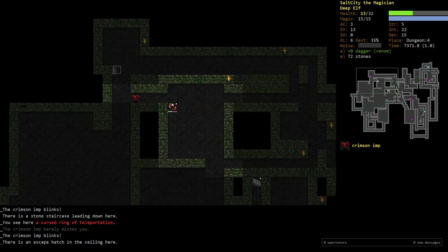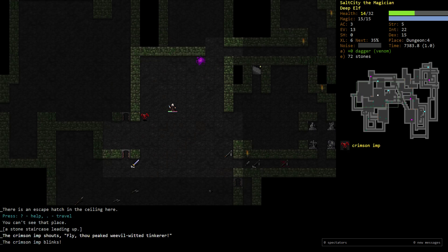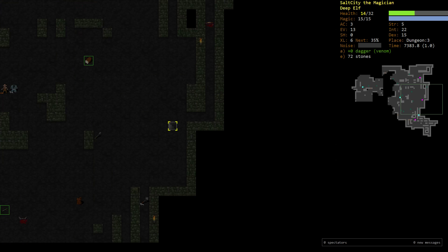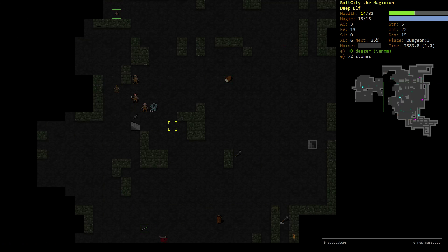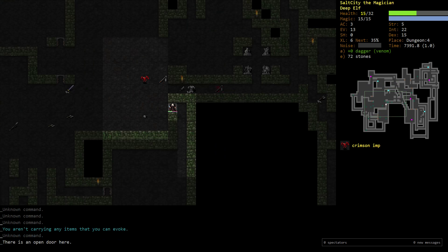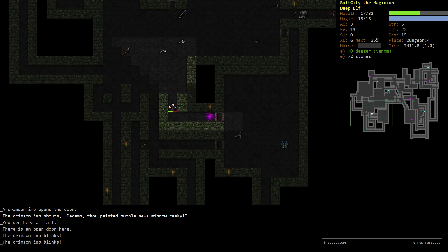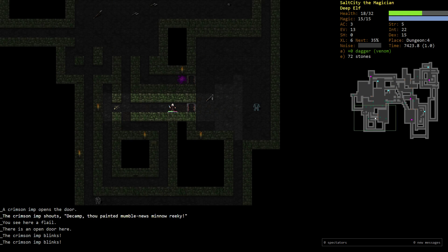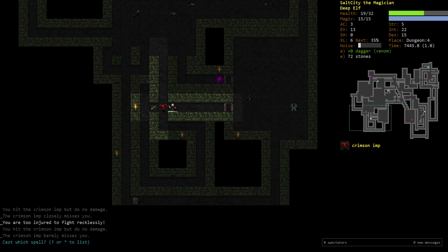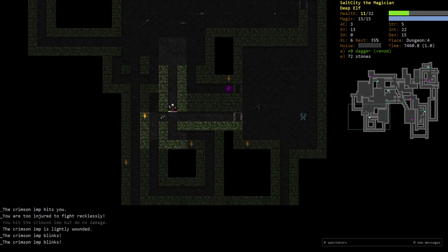This imp is invulnerable to all fire magic so I need to run away. I'm not sure why the upstairs isn't here - I think I skipped that floor last time due to the high number of enemies over there. I completely blanked, it's been a couple of days. I'll just kite this crimson imp - our spells don't affect him so we're kind of just out of luck when it comes to this guy.